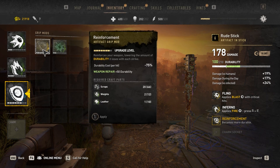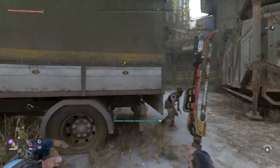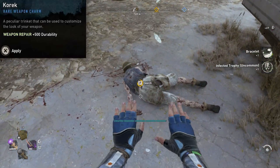For your grip, the reinforcement mod — which lowers your weapon durability cost — is absolutely a must, and you should upgrade this as soon as possible. Unless you're going the Koric charm route, which is the charm you can get in the secret dev room — you can look up how to get it — but it will basically give you unlimited durability.